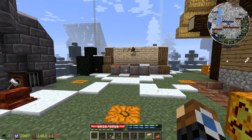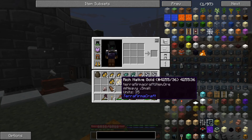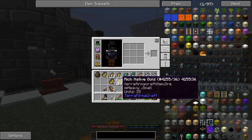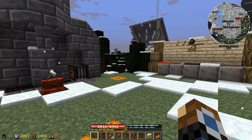We're back from having done some mining — mined some native silver and some rich native gold. But the awkward thing is finding the correct ratios with things like 35-unit, 25-unit, and 10-unit pieces can be quite complicated.